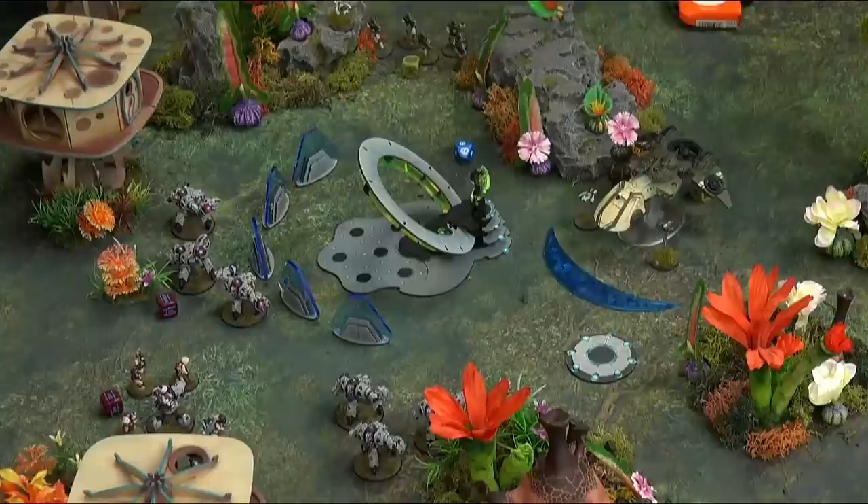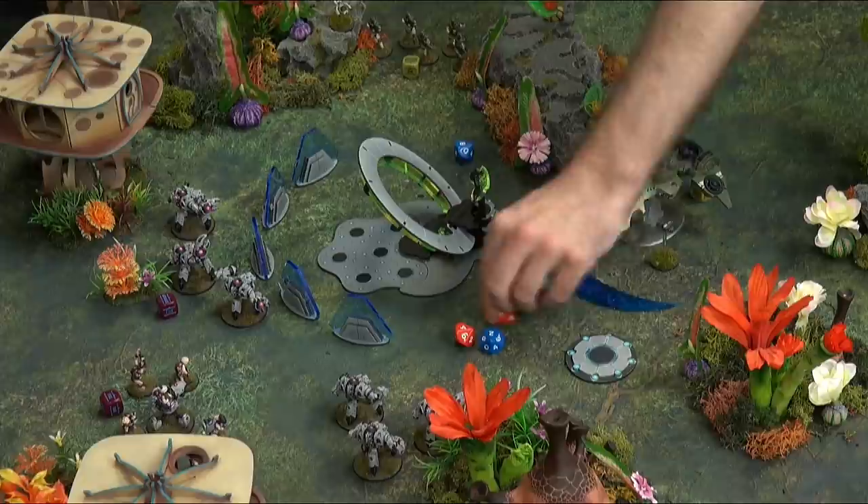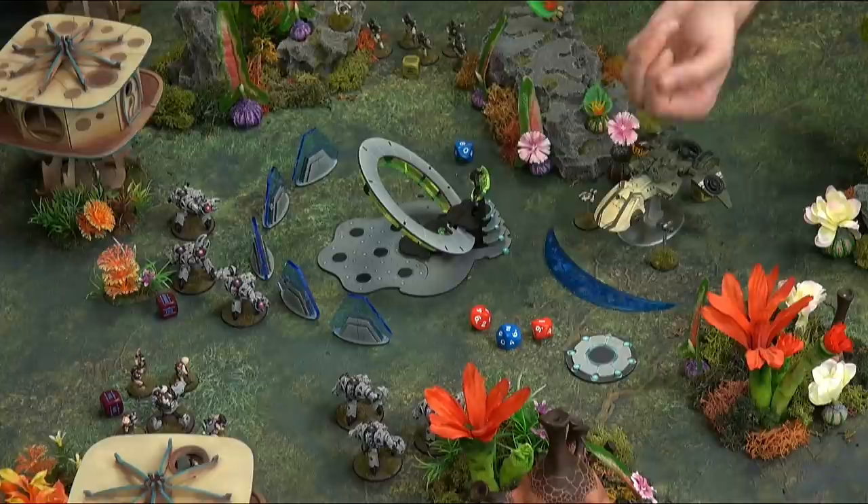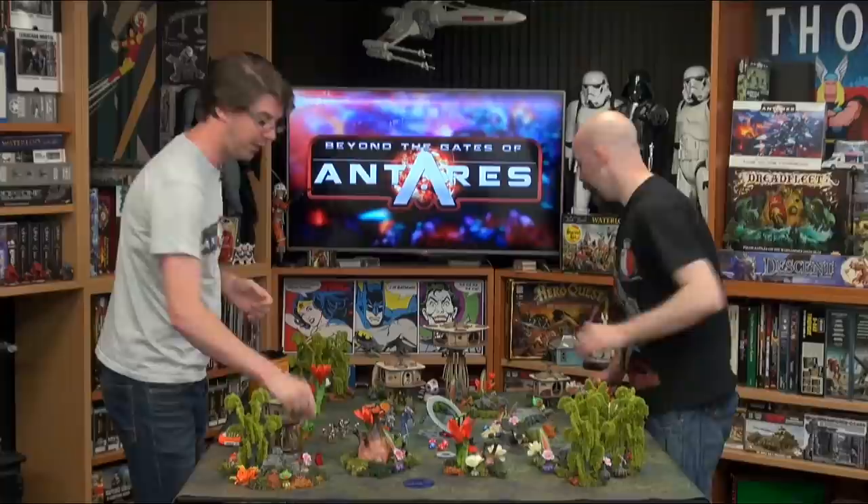Your accuracy is six, so six or less. I've rolled one, two, four, and nine — so three hits. Now you have a spotter drone; that little guy allows the matrix to give you a re-roll. There we go — six. Everything hits into this squad. The first thing I do, as always, is take a pin for being hit.